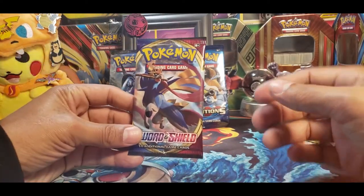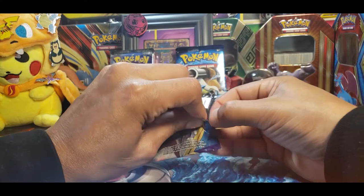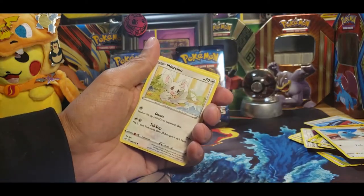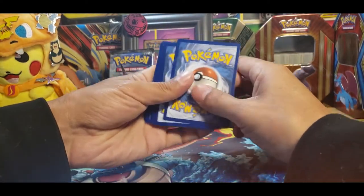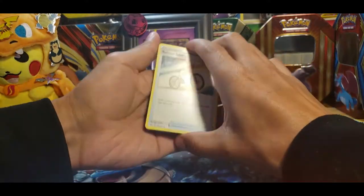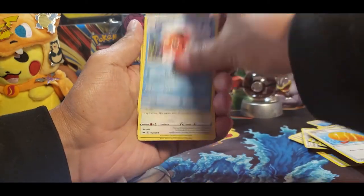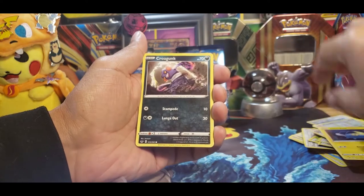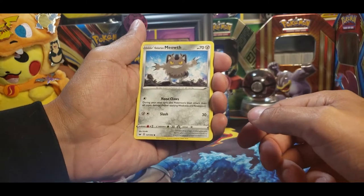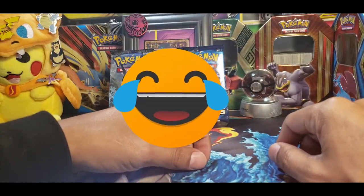Let's get into the one I hate the most — Sword and Shield. I don't know, maybe this is the one to change my perspective on it. Let's see what happens. Grass Energy. We got a Rotten Bike, Big Charm, Icicle King, Mencino, a Chinchou, Cro-Gunk that looks like he has diarrhea all over him, Galarian Meowth — I don't really like this — a Scorbunny, a Reverse Holo Rhyhorn. Nope. Sword and Shields still suck.